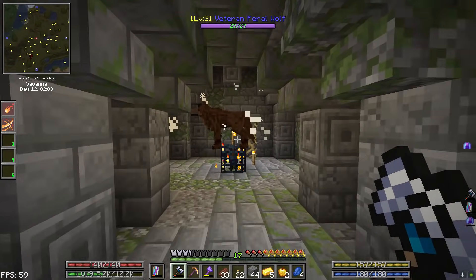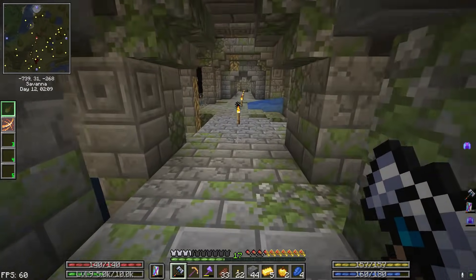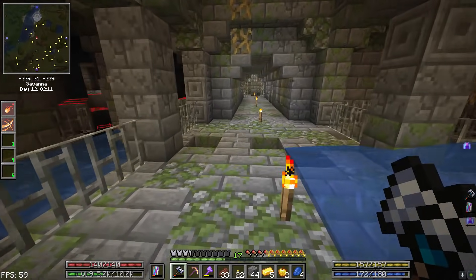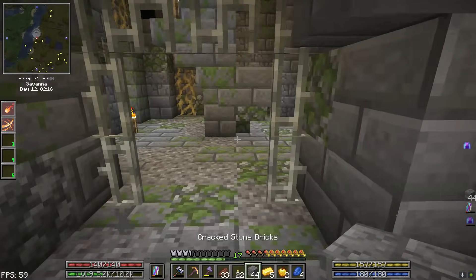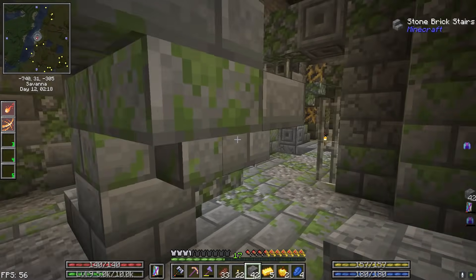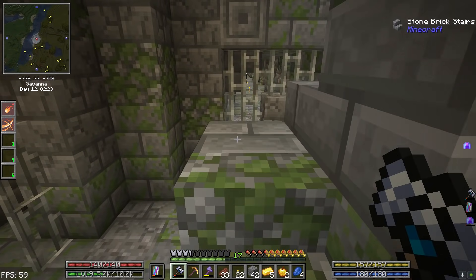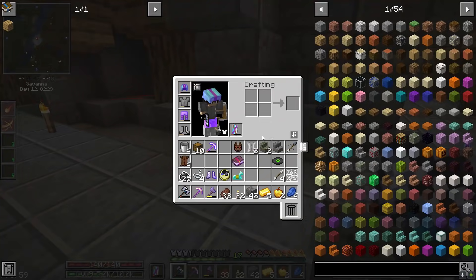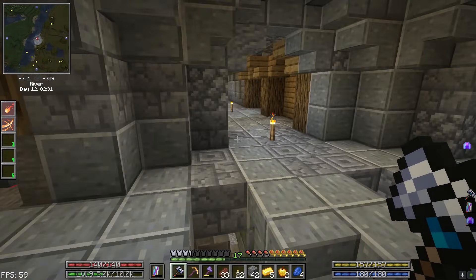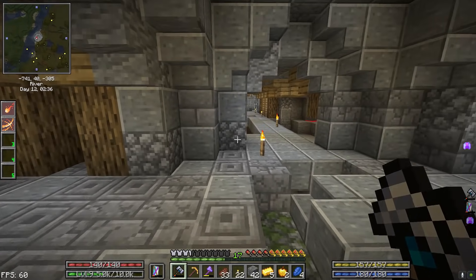I usually have the luck of having a lot of catacombs on the second to last floor, which means a whole lot of skeletons — also an easy way to get Wither Skeleton skulls. I'm going to block this off for now and head up because our backpack is full. We've got the storage crates, but we're not that far down and we're pulling up a lot of loot at this point.